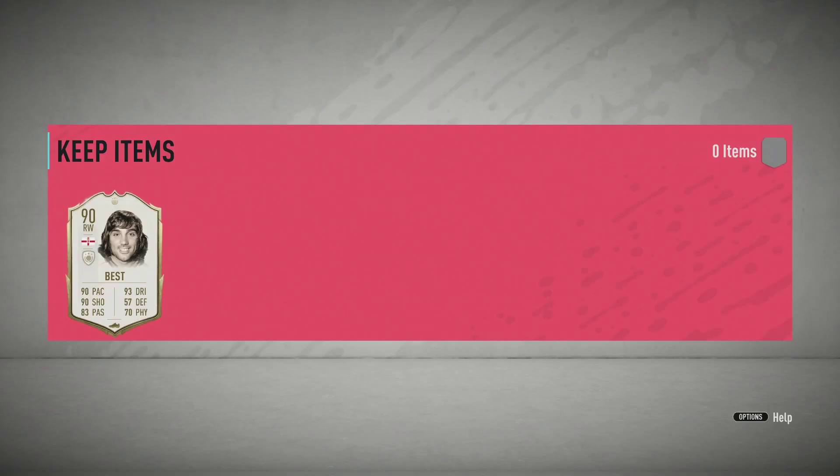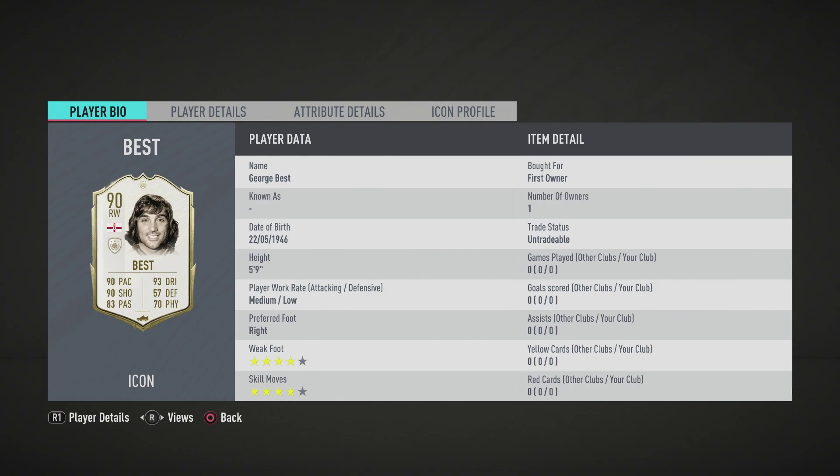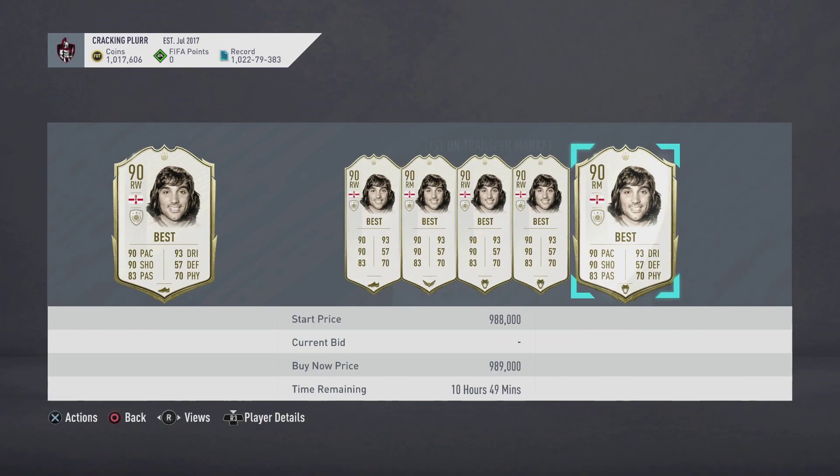It is George Best - it could have been someone worse. He's medium-low height, 5'9, 4-star 4-star, great pace, great shooting, great dribbling, great passing. A bit low on stamina but good strength and aggression for someone that's 5'9. It is a very good card guys. Let's see his price - he's worth 1 million. I guess it is worth it. Vieira's 1.3 million, Essien's about 1.5 million.